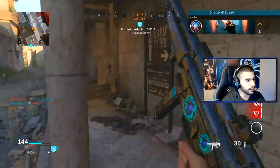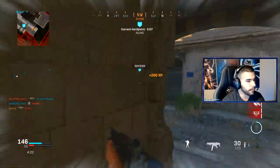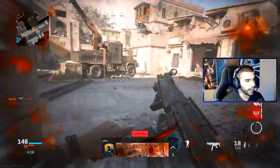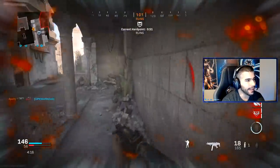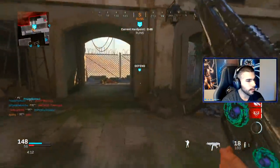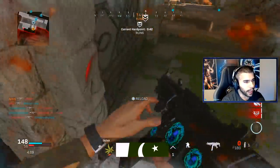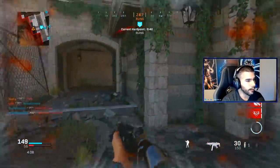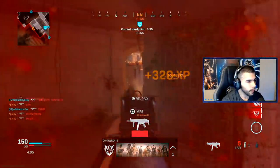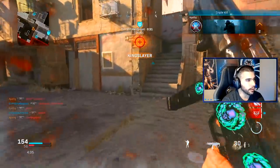The commando just aims in so quick, and the only thing you lose is a little bit of movement speed. A lot of you don't understand how good the commando actually is. It does take a little getting used to — the recoil is a bit different. But the ADS is just absurd, you aim in so quick, and that's what makes it so dominant.